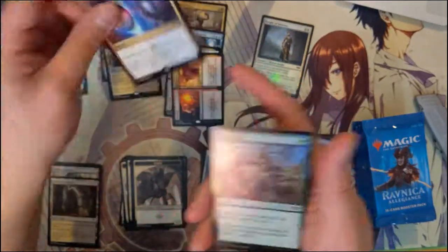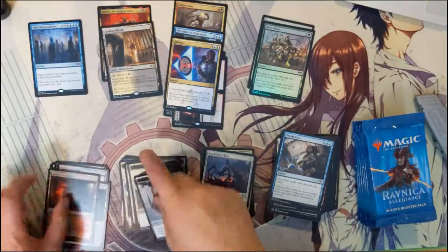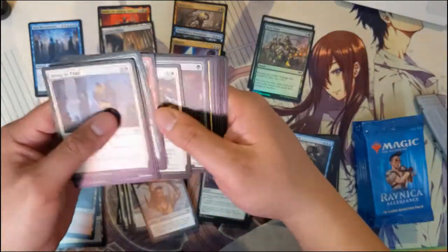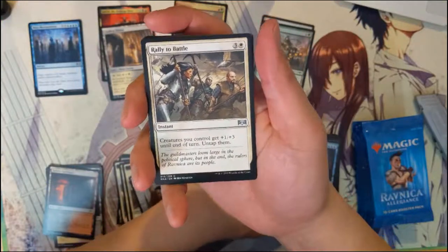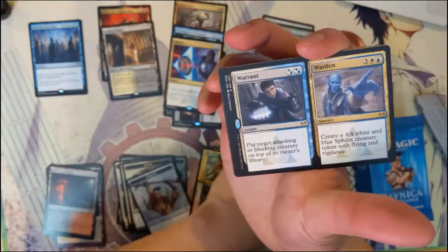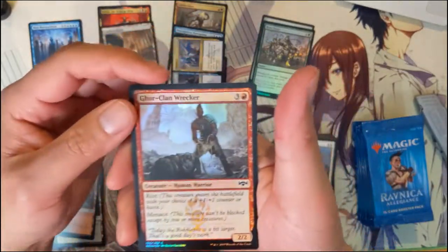Another card we've seen before from the first box. Rally to Battle, Drill Bit, Collision and Colossus, and then Warrant and Warden. This is another first-time pull. Oh okay — foil common.